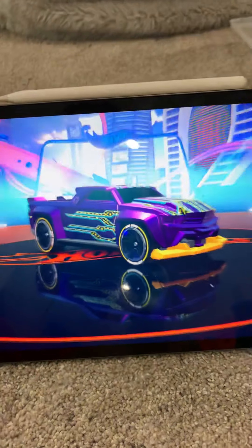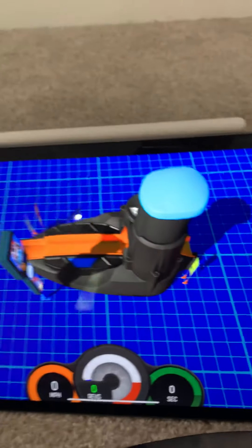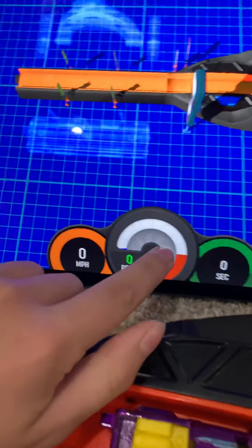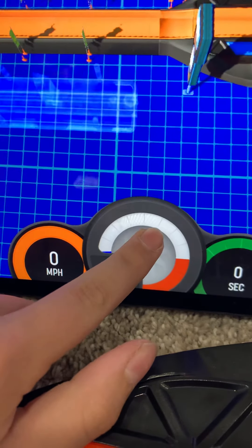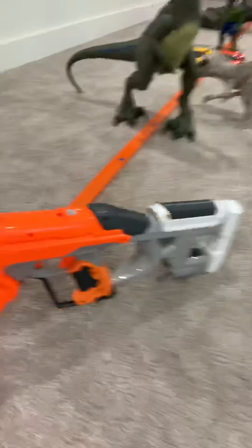Here are the contestants. First up is this one. Let's see his intro. Alright, we've seen his intro. I'm going to put the iPad here and start the race. I'm going to rev it up to the third-to-last, third to the red, and let's go. He got very far! Let's check out how far he went — he got all the way to here, so I'm going to flip him over and move him to the side.